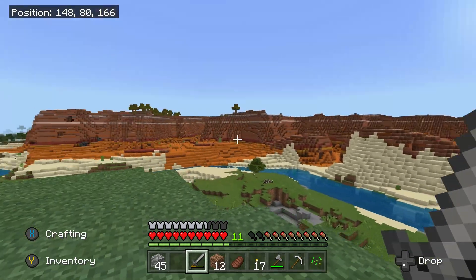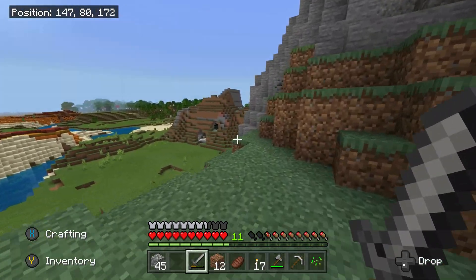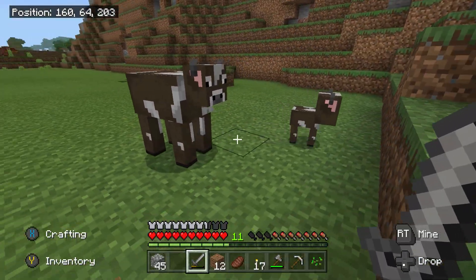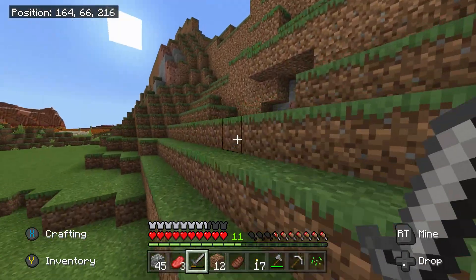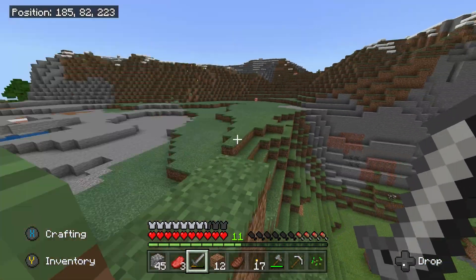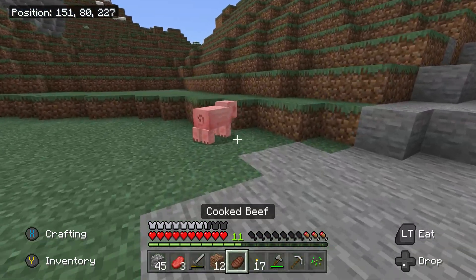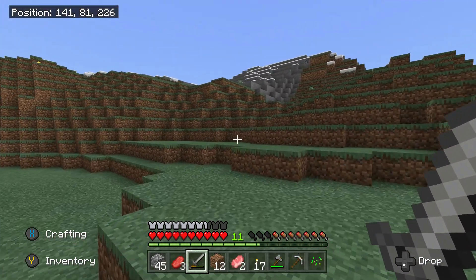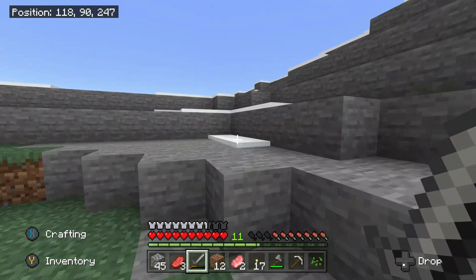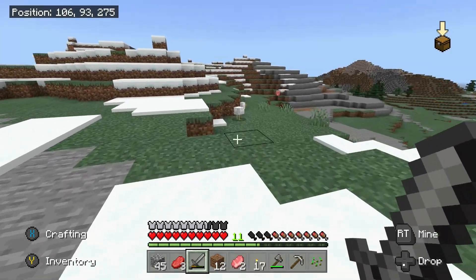Looks like more forest over here. Wow, look at this mesa biome — it's probably one of the most unique biomes in the game. Sweet, cows! Well it's just one cow — but there's another one, sorry buddy, I need the food. Got some pigs over here too. Looks like another plains biome over there — that's a nice place to build. I need to get some farms going, I'll start that next episode. I might make a fishing rod and go fishing off-camera to stock up on food.